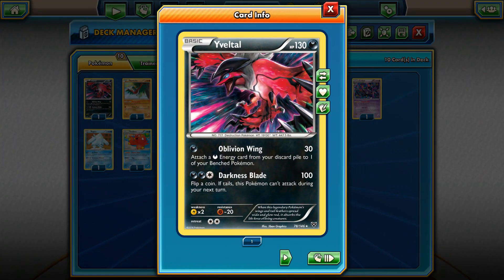At number 7 I decided to pick Baby Yveltal because it is just too strong. You're hitting for 30, or with Muscle Band 50, and you can attach one energy from your discard pile to one of your Darkness Pokemon. The second attack doesn't really matter because you will probably never use it. This is just for the first attack, because you can hit for 50 and accelerate your Darkness Pokemon. This is pretty good in standard, and it was also popular in Expanded because you can combine it with Dark Patches and have two energies per turn without any problems.